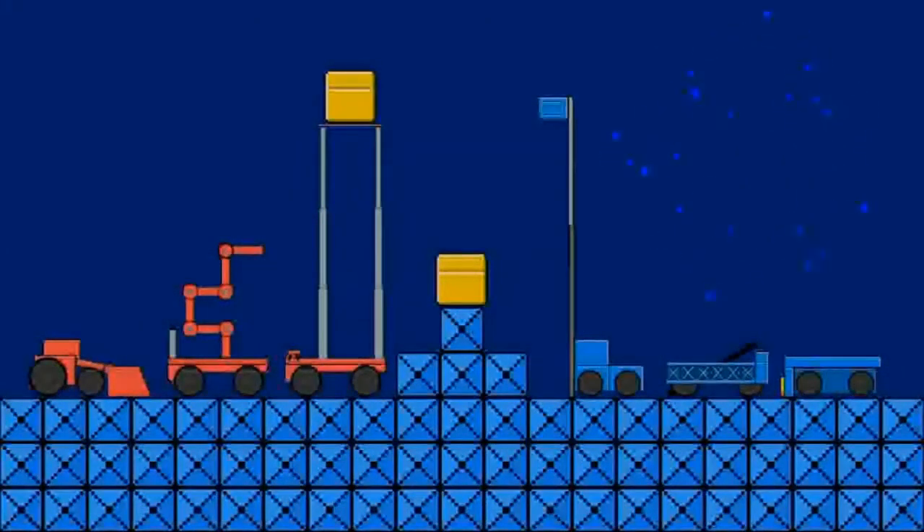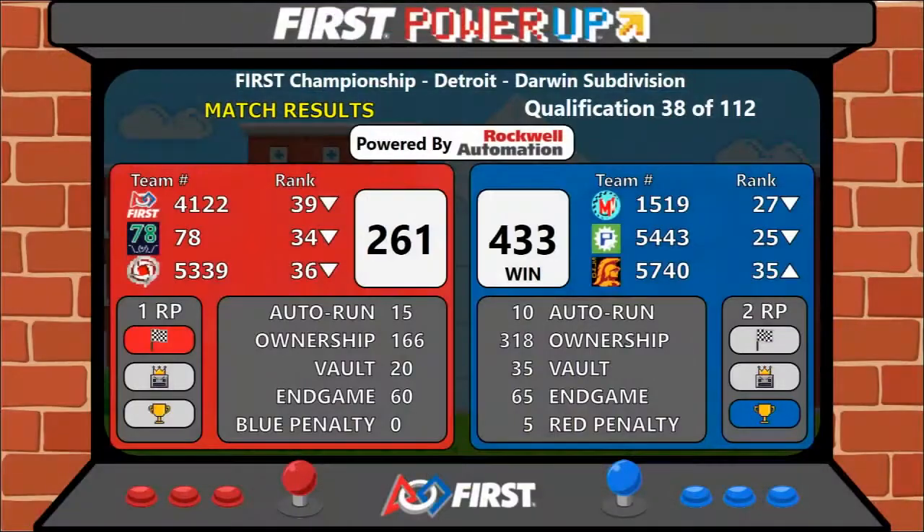All right, here comes the score. It is going to be the blue Alliance that takes this match with a score of 433 to 261. Two ranking points go to the blue.